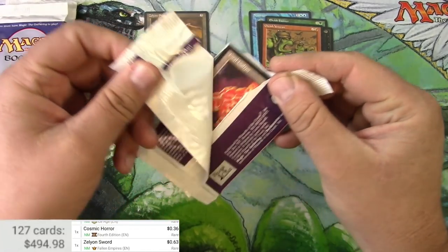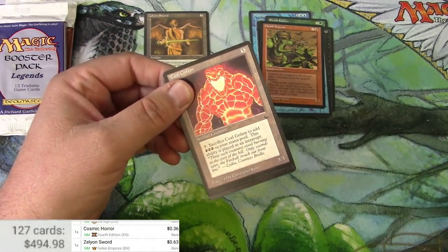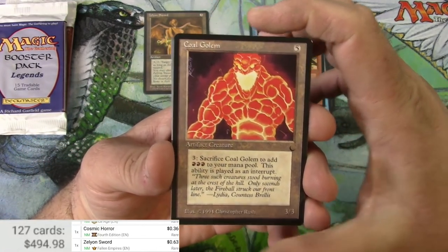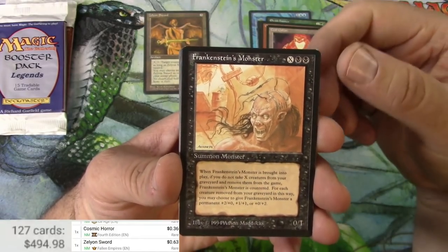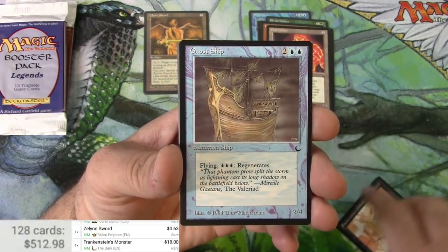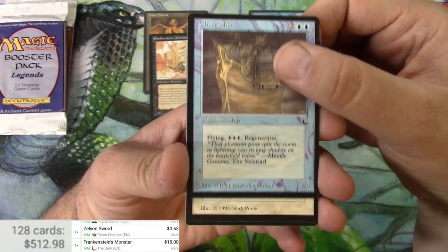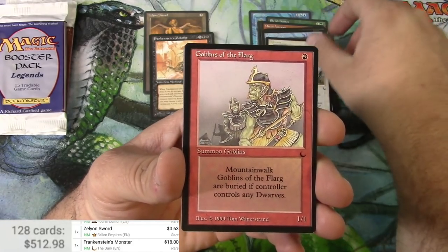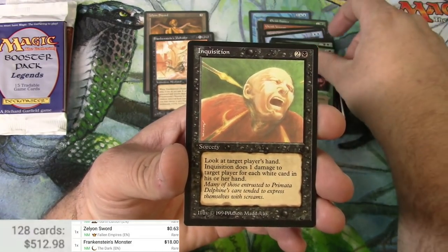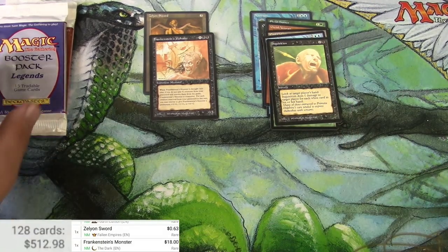Like Fallen Empires, The Dark is only about eight cards. This is a first for me — I don't think I've ever opened a pack of The Dark. Let's see if I can figure out what the rare would be. Coal Golem? Frankenstein's Monster — I'm pretty sure that's a rare. Let's scan that one up. $18 for a Frankenstein's Monster — that's pretty decent. Ghost Ship, Morale, Goblins of the Flarg, Land Leeches, Marsh Viper, Inquisition. All right, now we're getting serious.